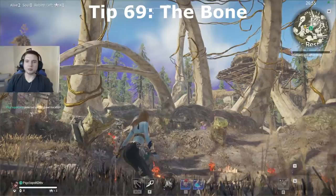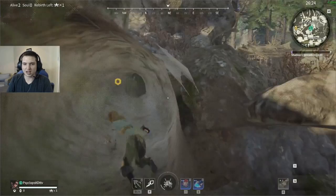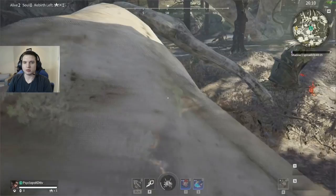Tip number 69: hide in the bone. This big beautiful magical giant bone — when you're in trouble, just hide in the bone. Jump in the bone and use the exploit of looking through the walls to see what's going on around you while still being safe in your bone.